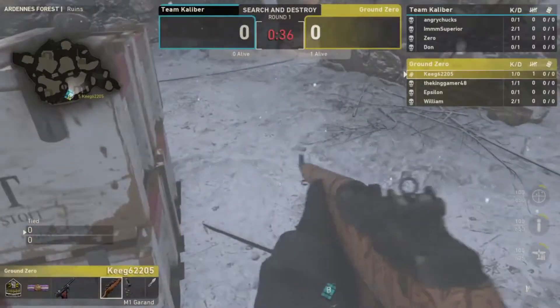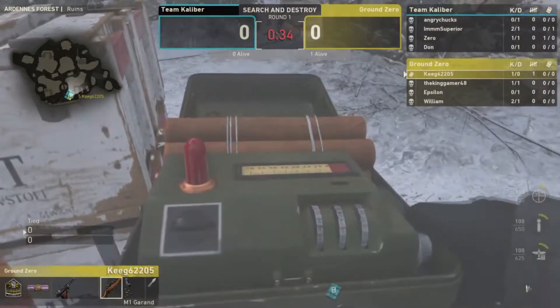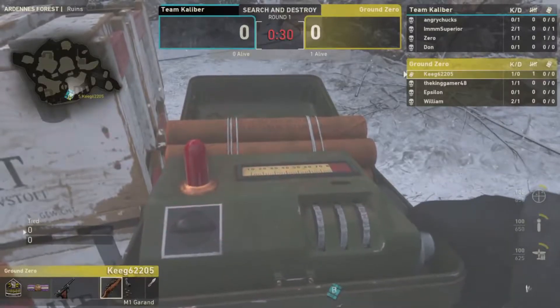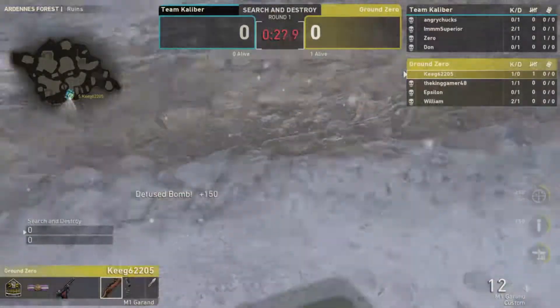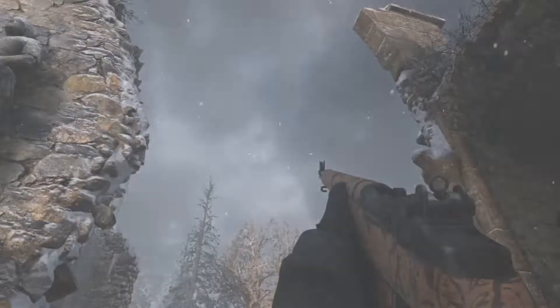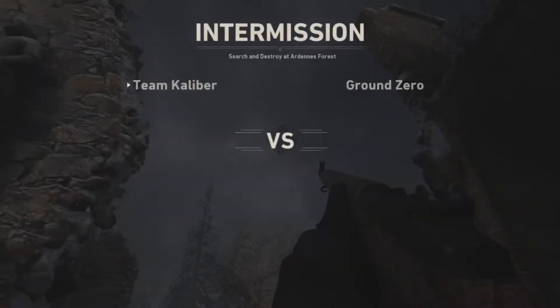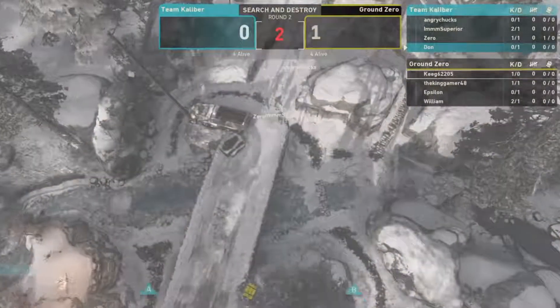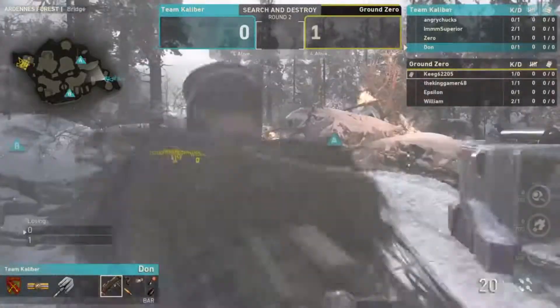Round win for Ground Zero — they're up one-oh. If you back Ground Zero on this game, you're probably feeling good. They're arguably the best Search and Destroy team in the league. They formed this team on the basis of winning their SnDs, and so far they've been doing exactly that.